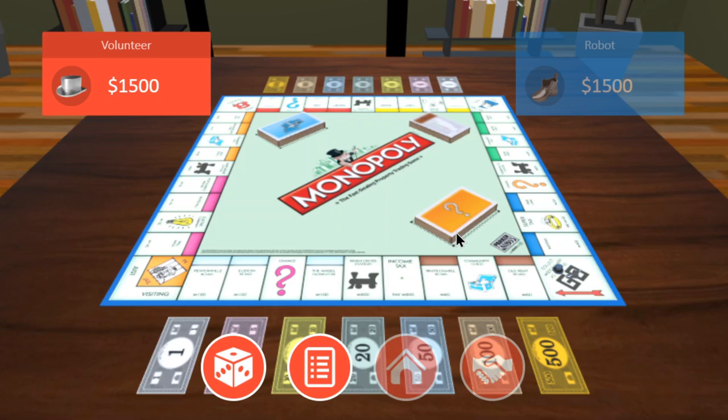There are three ways to get into jail: you land on the Go to Jail space, you pick a chance or community chest card that says Go to Jail, or you roll doubles three times in a row. There are also three ways to get out of jail: you get three turns to roll doubles — if successful you leave; use a Get Out of Jail Free card from chance or community chest; or pay a fine of $50.